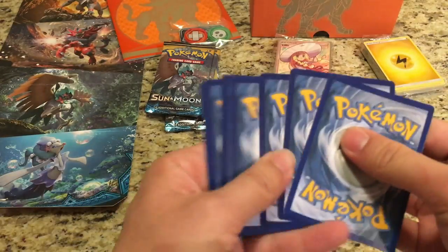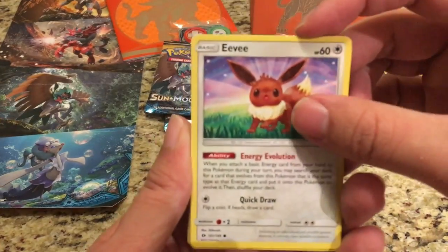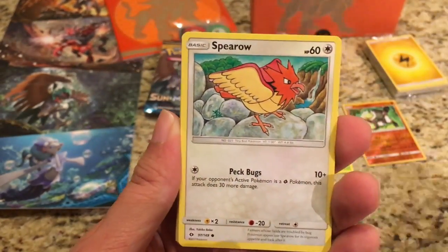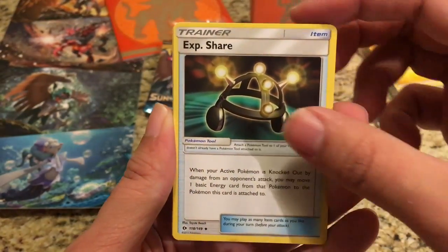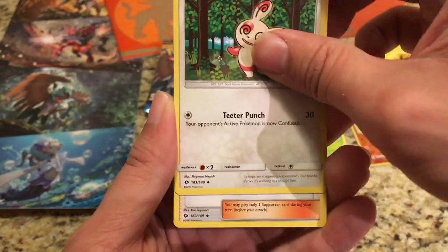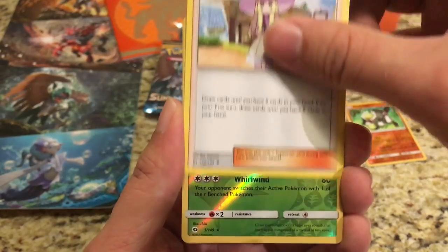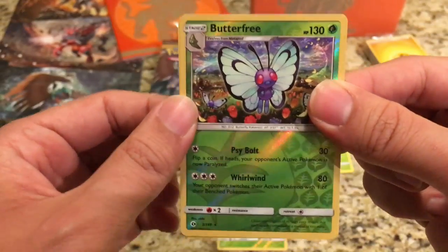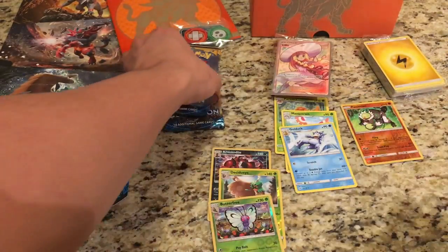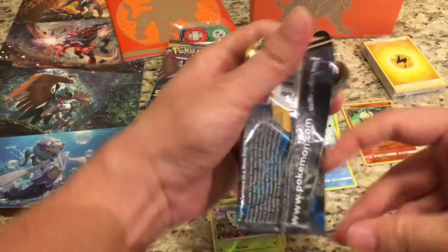Let's see if we can get another rare reverse hollow. We start off with an Eevee, Psyduck, Spearow, Dratini, Cutiefly, Water Energy, EXP Share, Spinda, Lily as just a regular card, and the reverse is a Butterfree — another Rare Reverse Hollow! And the rare is a Golduck. Three reverse rare hollows in a row — any chance we can make it four?